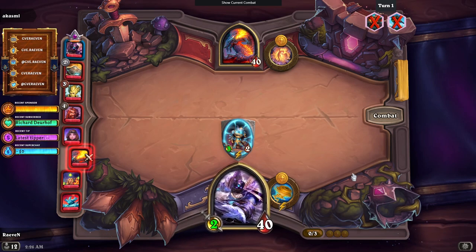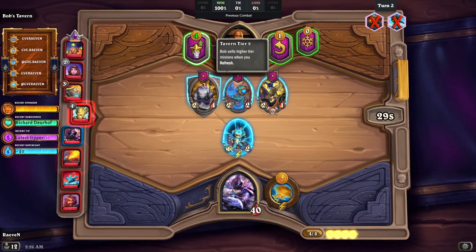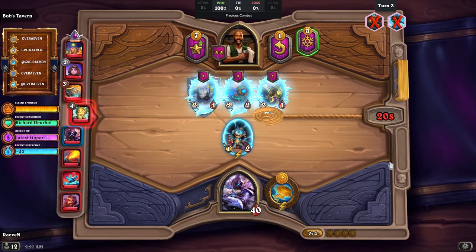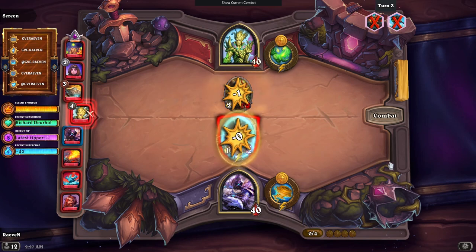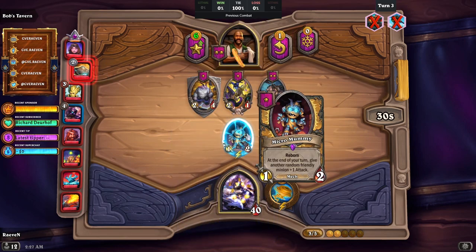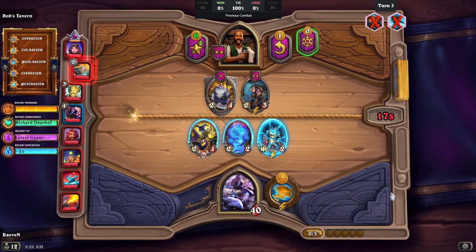I decided to go with the mummy because of the reward, and if you pair it with another minion early game it's quite powerful. I level up and then freeze, mostly because of the Salemental, not because of the selfless hero. It's just a pack eater so I'll get the selfless hero. I'm planning to get the selfless hero later once we get the macaw, but since we didn't get any good tier two minion, I'll just get the selfless hero anyway.